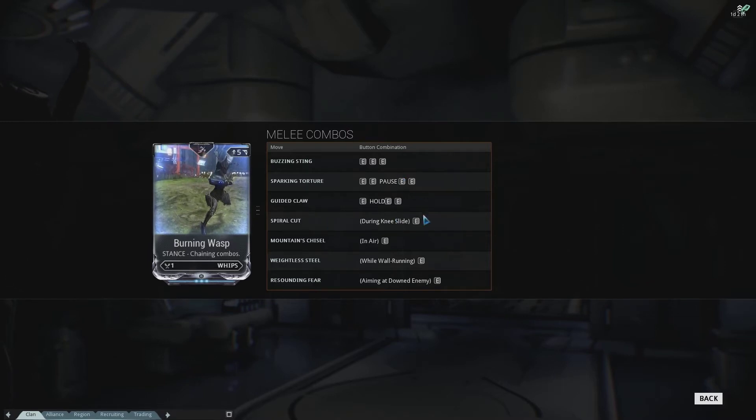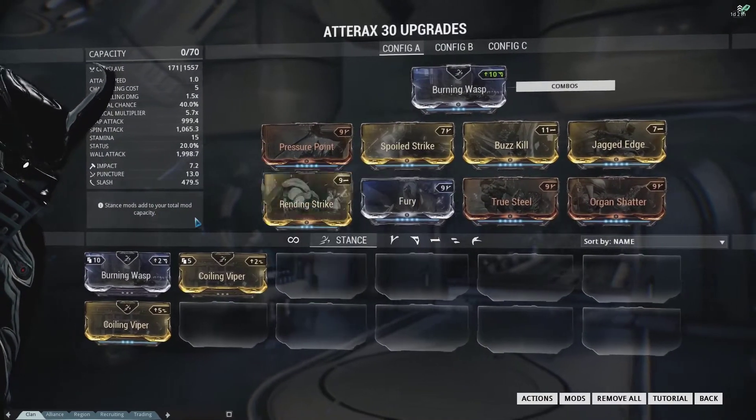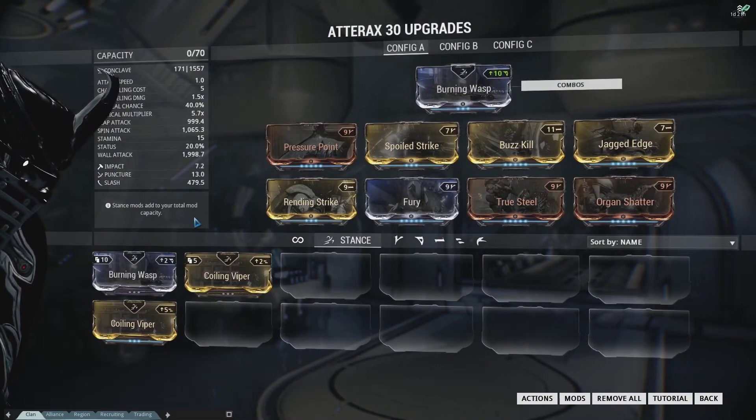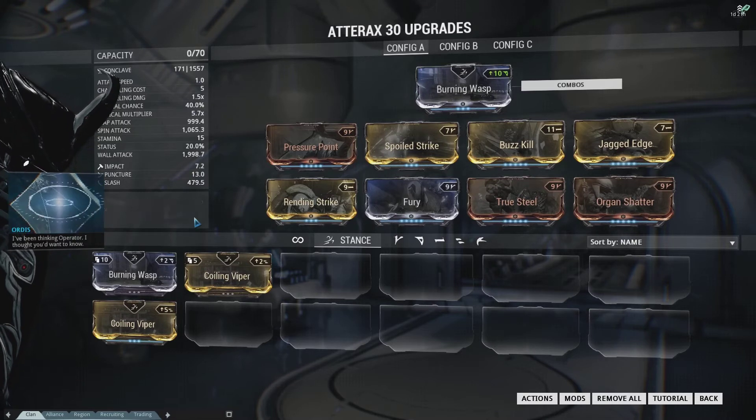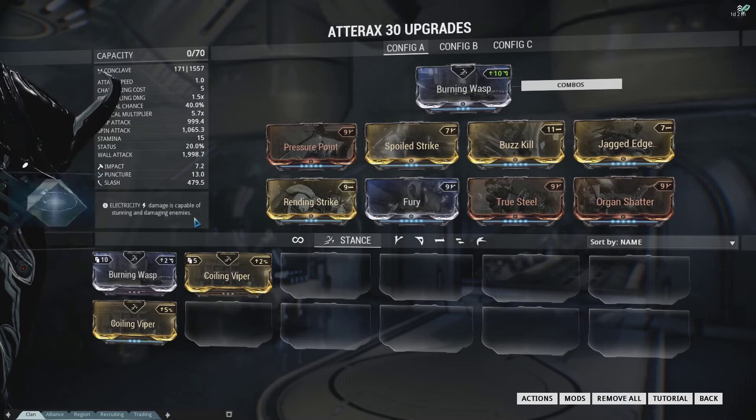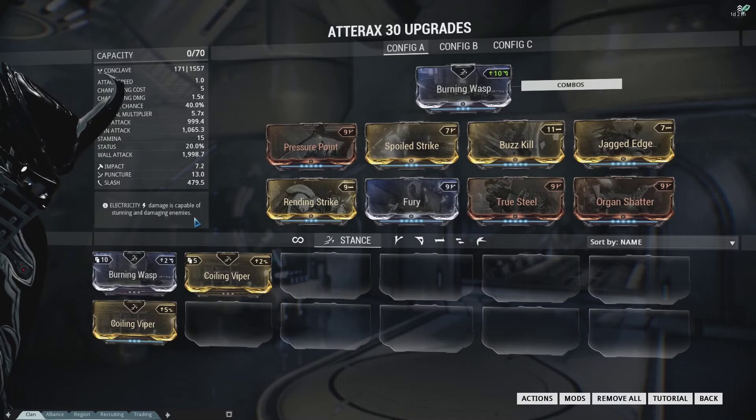It also accents perfectly with Excalibur. You can go through part of that combo, realize somebody's over there, Radial Blind them, then go through the whole combo again and tap them from extreme long range. It takes a lot of finesse, but it is so much fun.